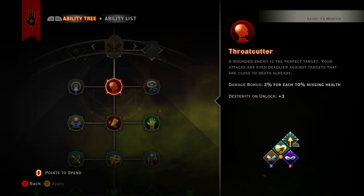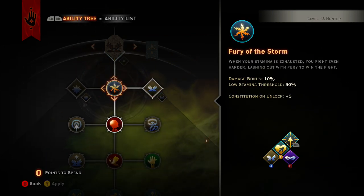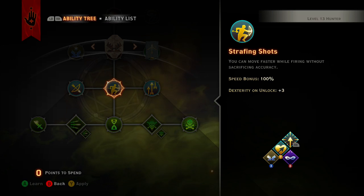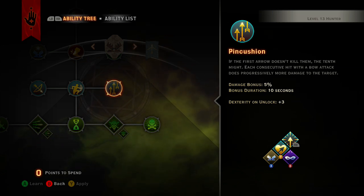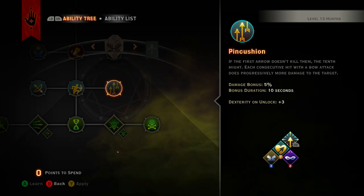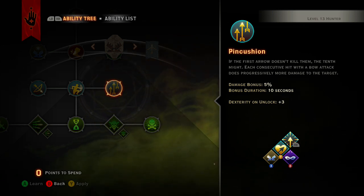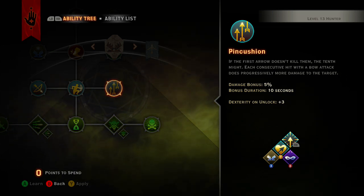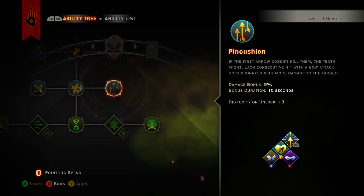In Trapping you want to skip Spike Trap for now since that's just for door trapping — you don't need it until you get further down. What we do is go Fury, Throat Cutter, Cripple, Strafing Shots, and then Pincushion. Pincushion is a big one — if the first arrow doesn't kill them, the tenth might. Each consecutive hit with a bow attack does progressively more damage: your first arrow does 5% bonus, then 10%, then 15%, and it just keeps increasing until the enemy is dead. That's really awesome.